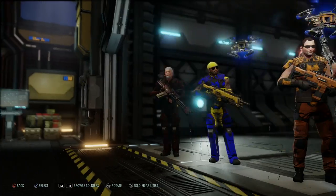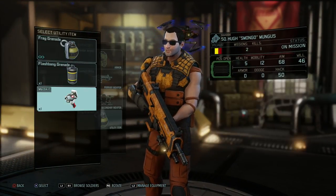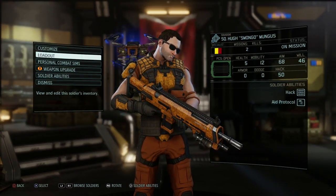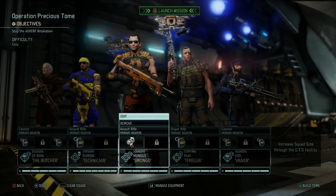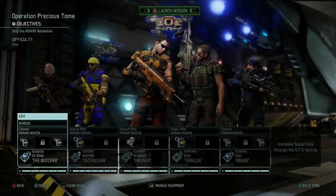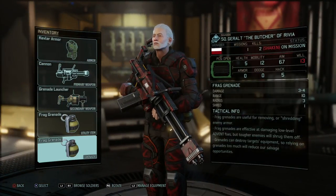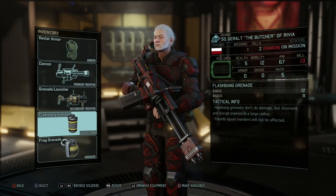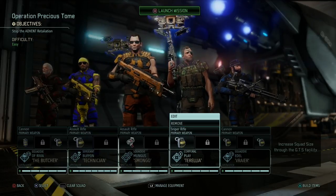Let's give Smongo the med kit since he's going to be our healer. His aid protocol is actually just giving someone a defensive bonus, not healing. And let's give Geralt the flashbang — not the flashback, the flashbang — so he can disorient some enemies.